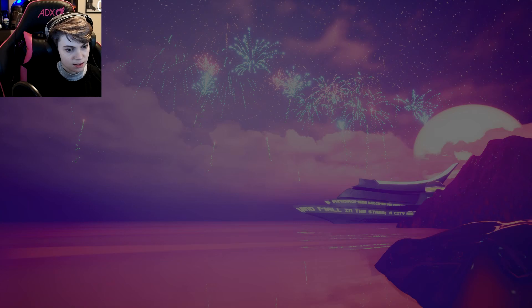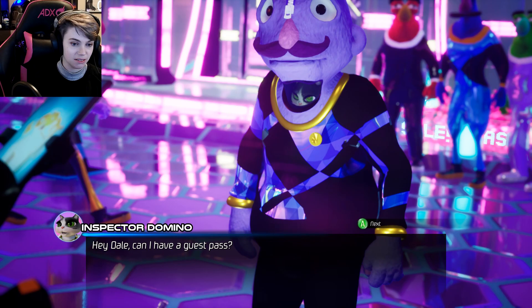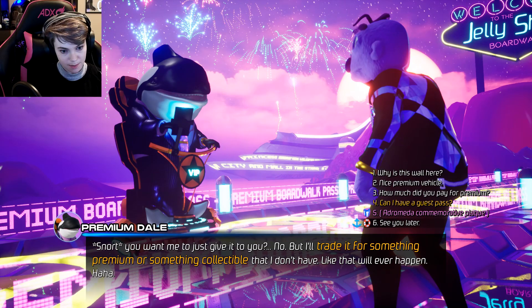Does anybody want a sugar station? We don't like any of that with our catnip tea — no sugar in your tea, just ruin everything. Sugar in your damn tea. Chunk-o-cheese — I want to go to Chunk-o-cheese. At least the fireworks are free to look at. Have to find a way to get to the boat before it's sailed. I don't have a guest pass — can I have a guest pass? You want me to just give it to you? No, but I'll trade it for something premium or something collectable.